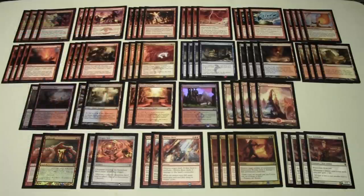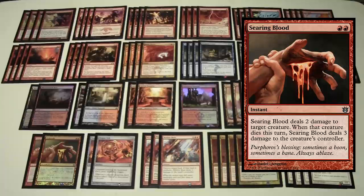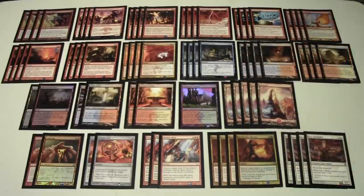For the sideboard, we start with Searing Blood — a more narrow card than Searing Blaze since you don't need to worry about landfall timing. It's best against decks with low-toughness creatures, like Delver decks where you can hit Delver of Secrets, Young Pyromancer, and Snapcaster Mage. Searing Blood deals three damage to the player if the targeted creature dies that turn, giving you removal value alongside the direct damage.